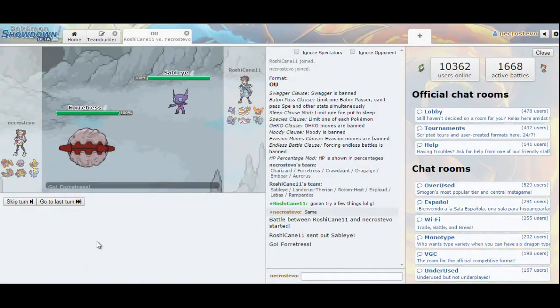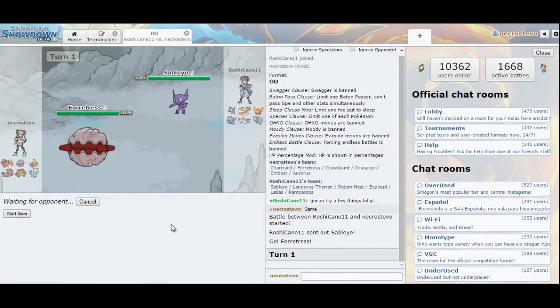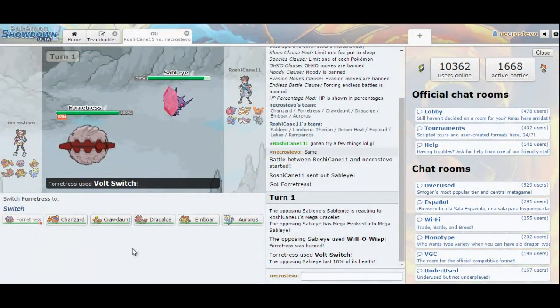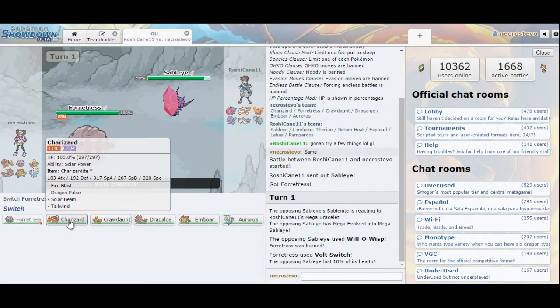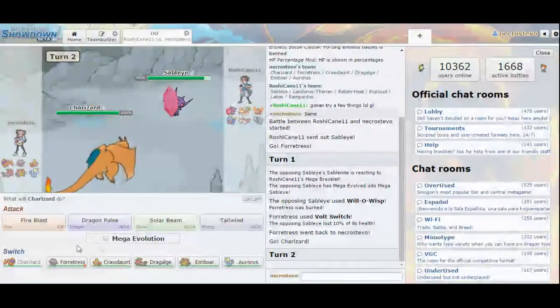He does lead with Sableye. I could have led with Charizard for some serious offensive momentum, but we're going to click Volt Switch, expecting him to Mega Evolve. He goes straight for Will-O-Wisp. I could have hard switched out, but I wanted to make sure he stayed in. Now he lost that Prankster ability, which is very nice, and I get a free switch into Charizard. He can go into Rotom as I bring in Charizard, but even Rotom won't like taking a sun-boosted STAB Fire Blast.